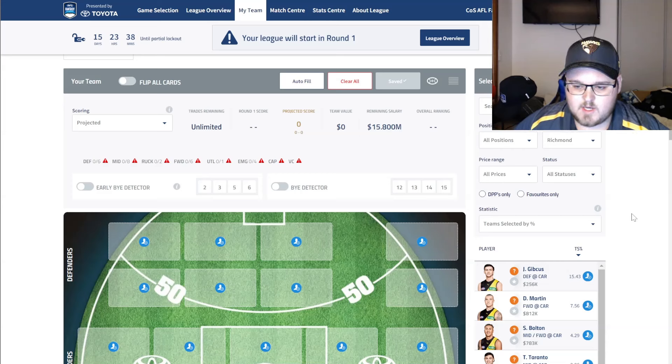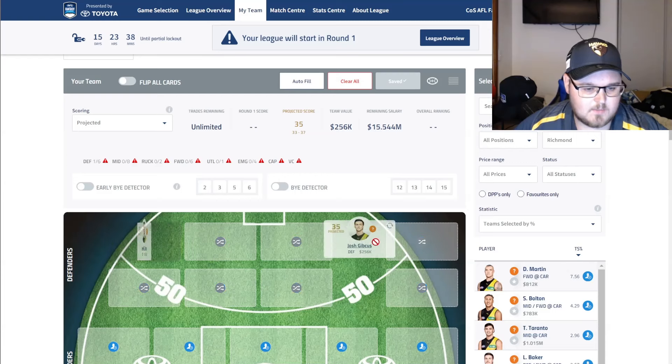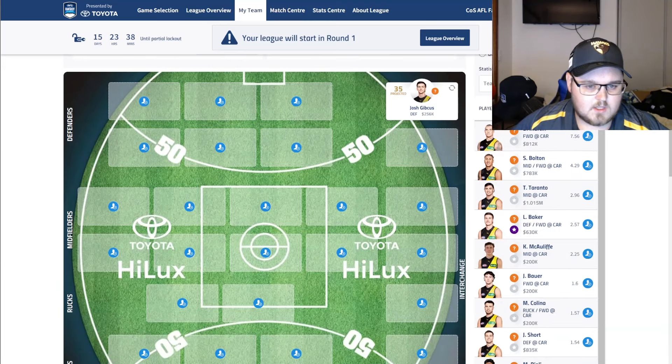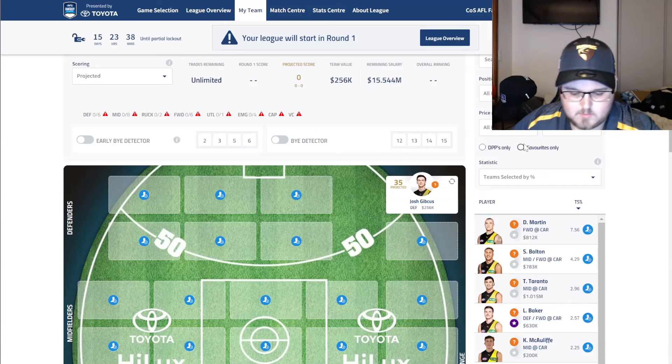The only other one I had for Richmond was Gibkus. He looked fit and healthy and definitely has a full-back role, taking on the big forwards. He looks to have good job security. I'm not expecting huge scores, but just with the job security and how many defender rookies we have, I have slotted him in this team on the bench so far. Here is our first selection at this point in time.